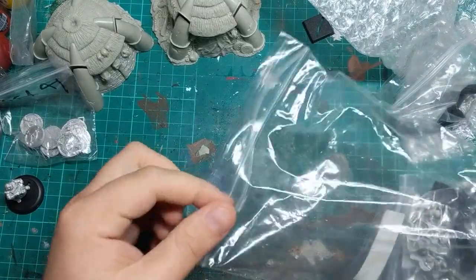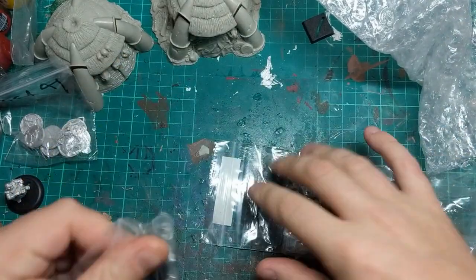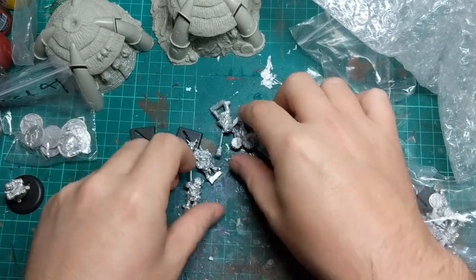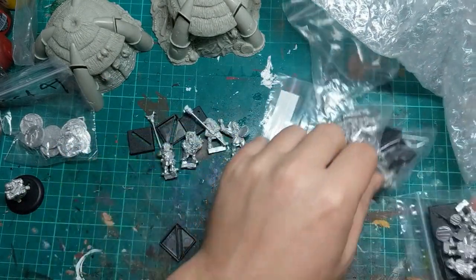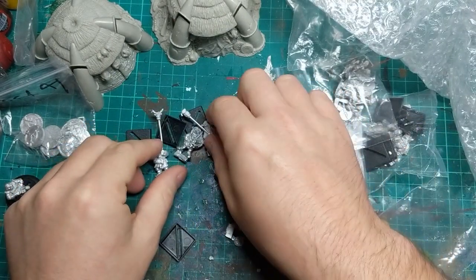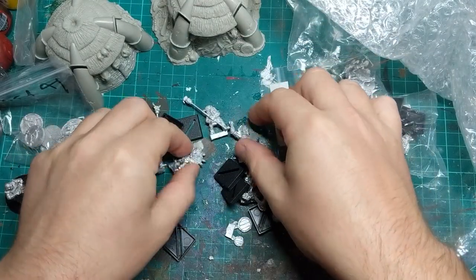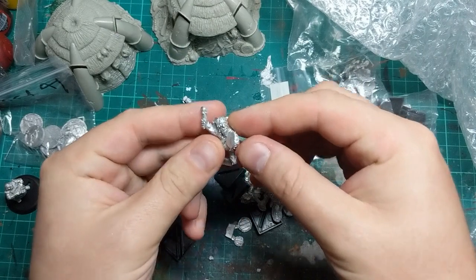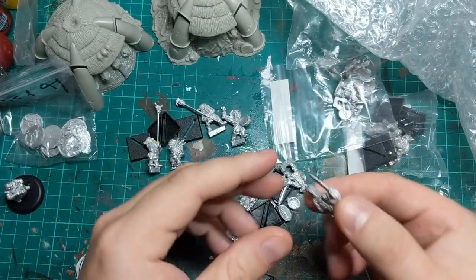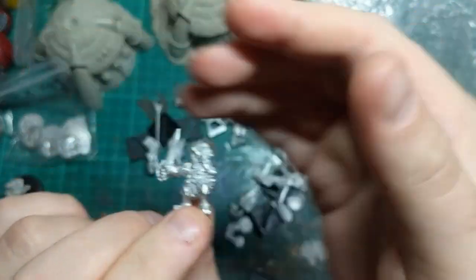They were also happy enough to throw in a couple of little extra bits for me. We have some Braveheart Goblins, which are sort of Highland-themed goblins. Some banner poles, thistles and highland cows, some bagpipes, a little — I think you'd call it a buran — a little drum.